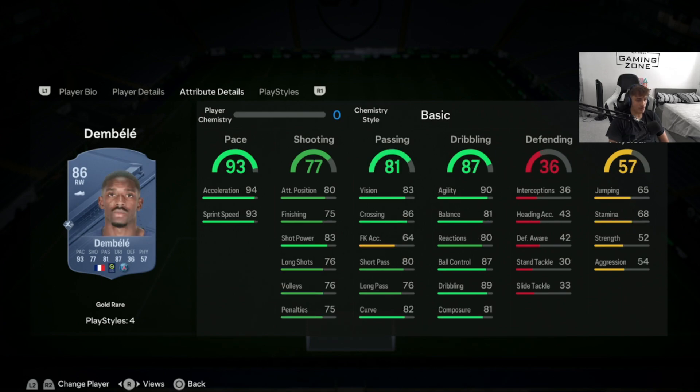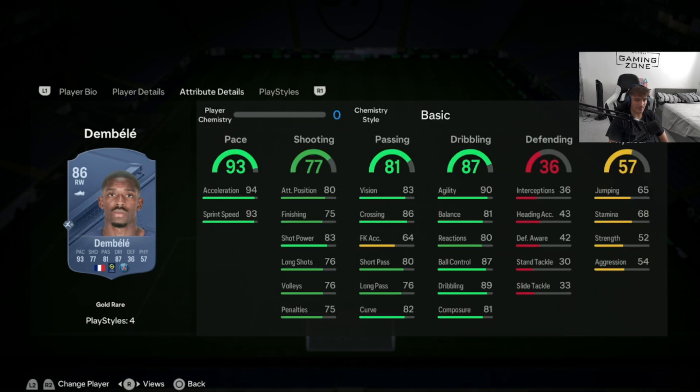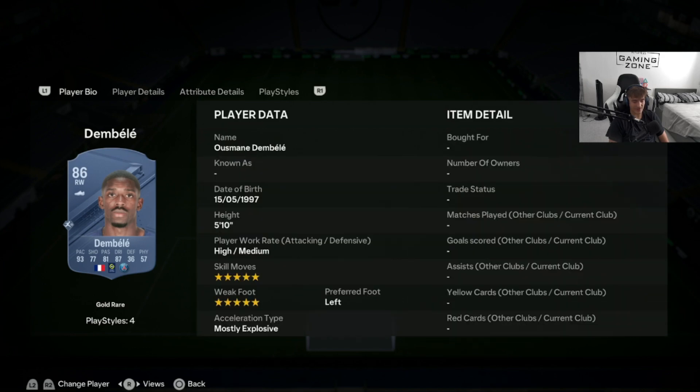Next we have Dembele — very expensive at 218,000 coins. We know Dembele is 5-star, 5-star, which is part of why he's so expensive. French PSG links come in very handy with this card. He's 5'10". Agility and balance is ridiculous, dribbling is ridiculous, pace is ridiculous, and 5-star, 5-star is ridiculous. This card is insane at 220,000 coins in the market. Definitely a card you want in your team if you can afford it.